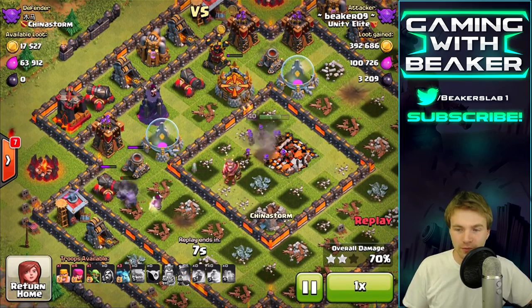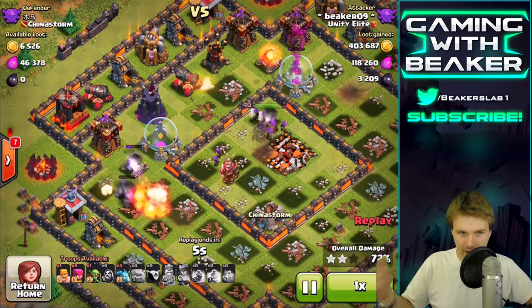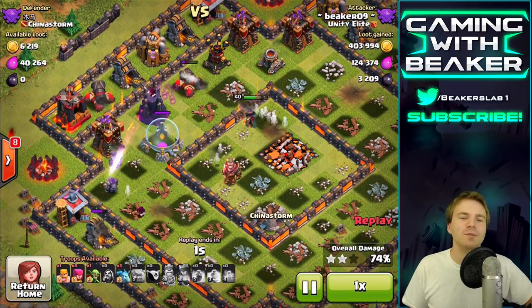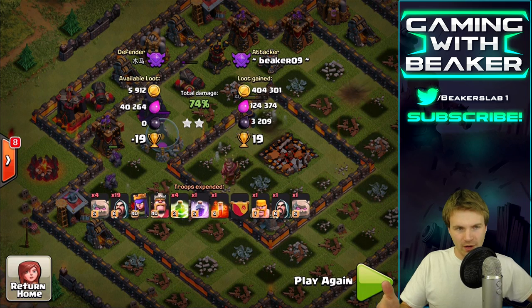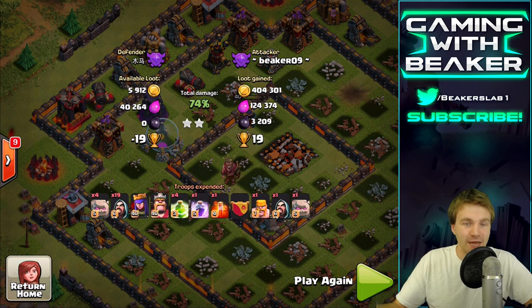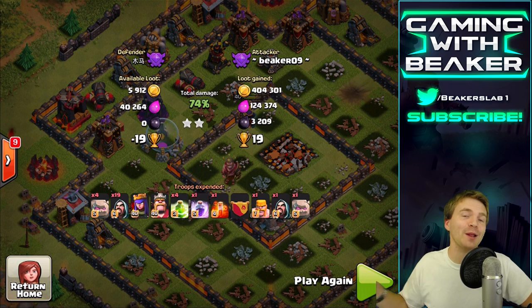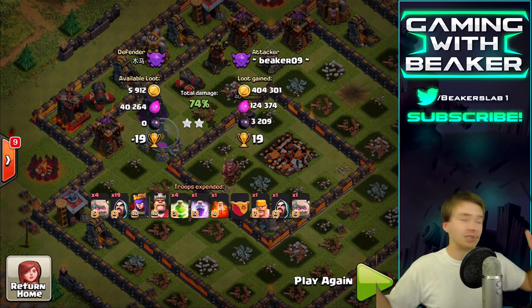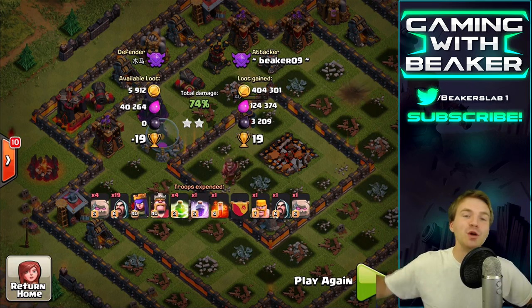I don't know why people use trophy-pushing bases in Crystal League — this is a farming range by all accounts. What I'm saying is, if you have a farming base and you put your town hall outside, you might not lose your loot. That's just me. Anyway, let's go back and I'll show you another replay, then we'll do a raid.